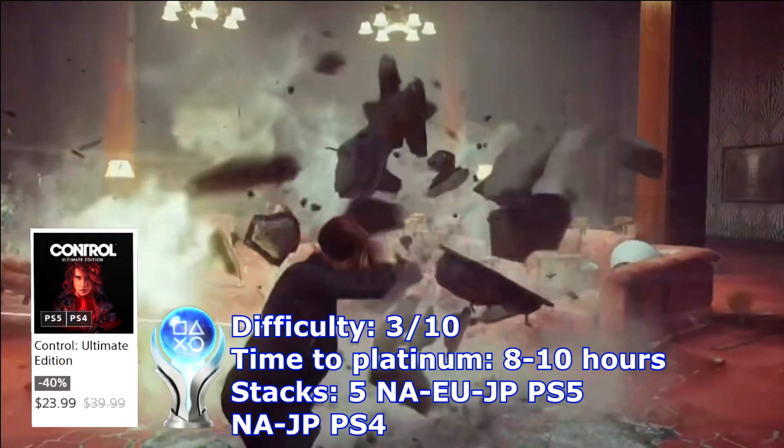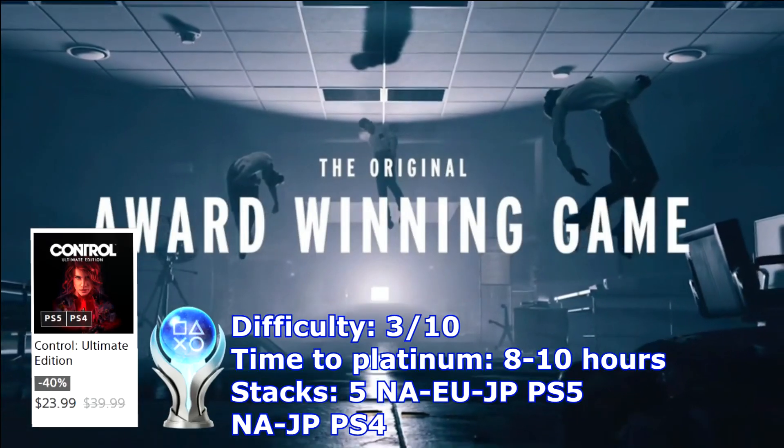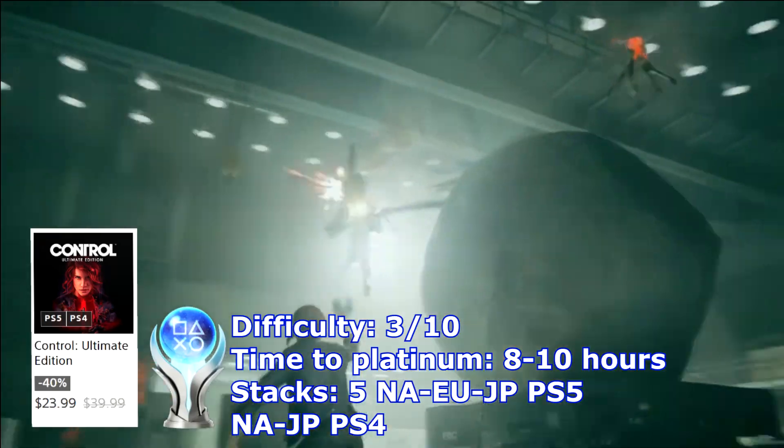The next game on my list is Control the Ultimate Edition. The Ultimate Edition comes with the base game and all DLCs. With the assist mode turned on in the options you can breeze through the game easily.